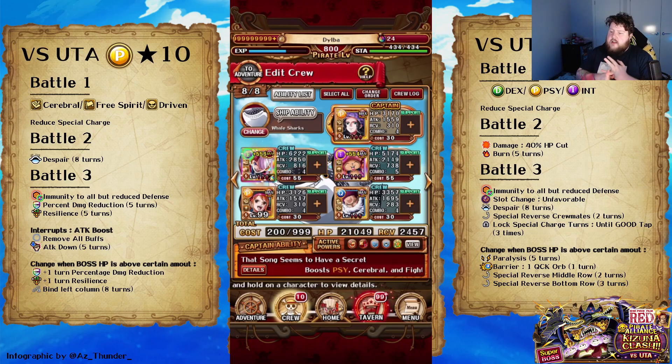The new Kobe and Bluno also get rid of resilience. It's only five turns, so it'll do until the HP threshold is upgraded. That adds an extra resilience, an extra percent damage reduction, and they bind to the left column, which Robin does get around. So I've just got to remember to use my friend Captain Robin on Stage 2, and then on Stage 3 when it eventually binds, use my Robin to get rid of the bind.